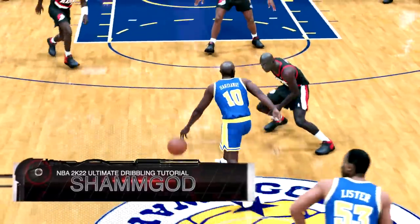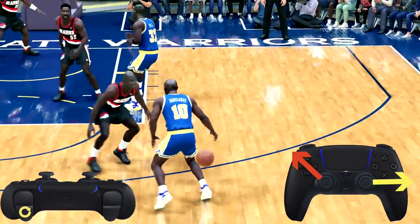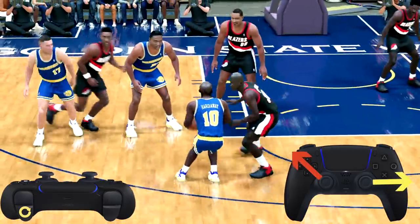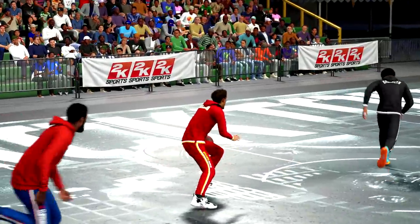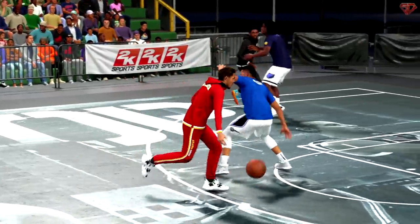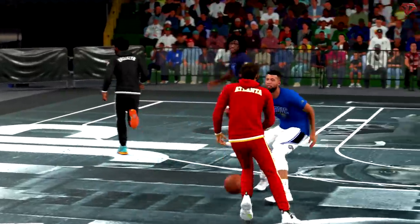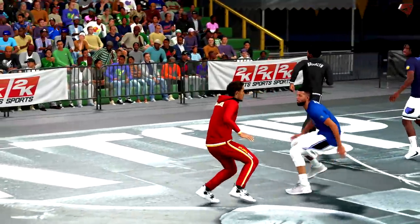And what about the sham guy? You can still do this while running or standing still. Simply hold sprint and tap the right stick right then up left to your free hand. If you're running up court, tap the right stick left then up right towards your free hand. This is another underrated ankle breaking move — add this to your arsenal and you'll be surprised at how many people you embarrass with it.